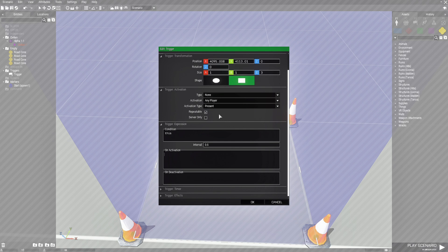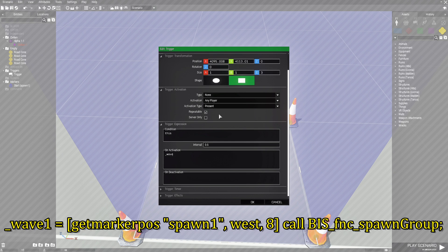We're going to use code from the BI wiki — a function that will spawn a group. The group we're going to spawn we'll give the name _wave1. So the code is: _wave1 = [getMarkerPos "spawn1", west, 8] call BIS_fnc_spawnGroup; — with a semicolon at the end.